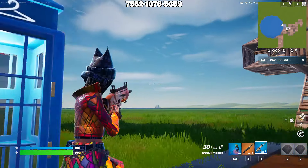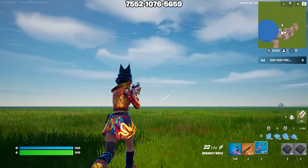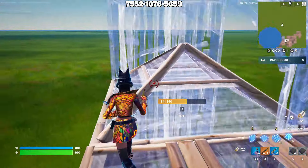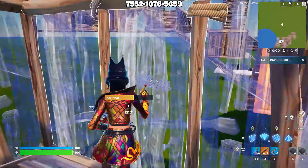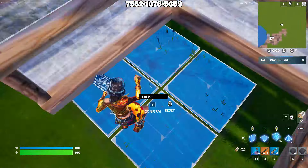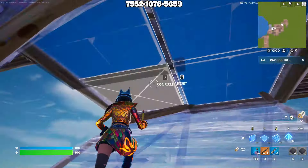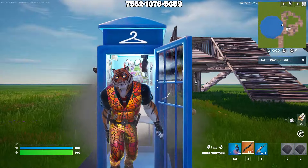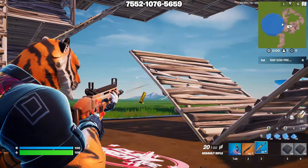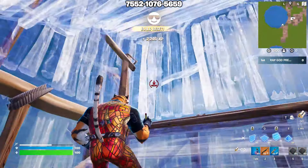Now the stained glass style on the first skin — doesn't look bad, looks pretty good actually. The skin itself is kind of horrible but the stained glass style is very nice. They got creative with it and I like that. Then we've got the tiger in the stained glass style — this is my favorite style with the tiger. He looks best in it and I feel like they actually got something going for him here.